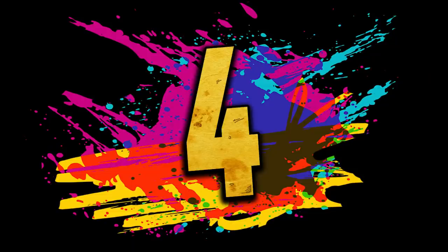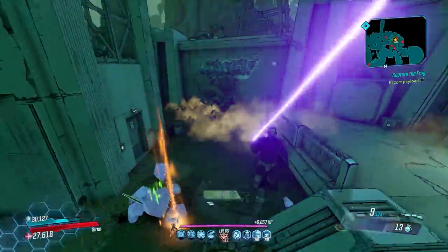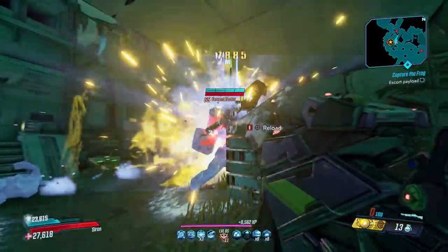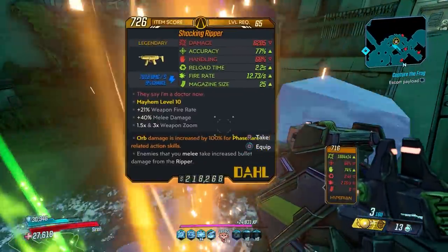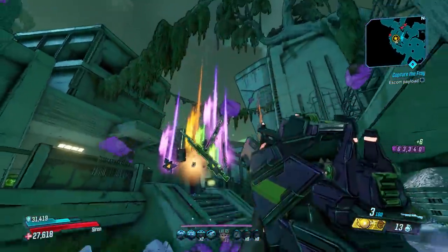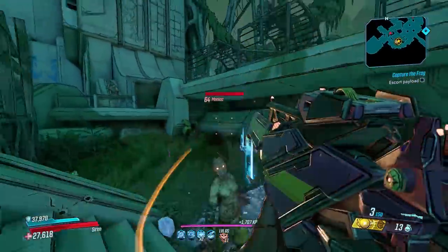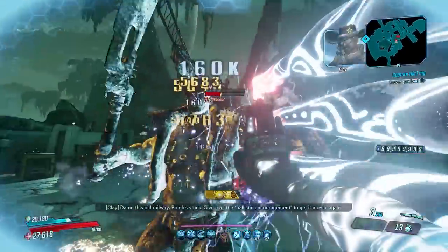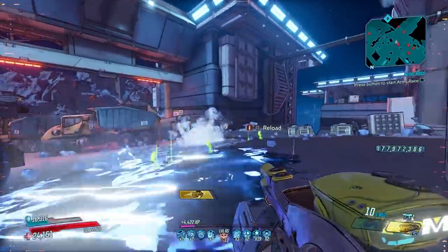At number four is the Face Puncher. This one is actually better at higher mayhem levels, but even in normal mode it's strong with the right gear. The Face Puncher is a shotgun that shoots melee damage but gains bonuses to both gun damage and melee damage. It also works in conjunction with several Guardian Rank perks like Groundbreaker and Overkill to be extremely powerful. Combining it with a cryo build means even more damage, as frozen enemies take 300% extra melee damage. You can farm this from Muldock the Anointed on the Eden-6 map, Floodmore Basin, in the Fort Sunshine portion of the map.